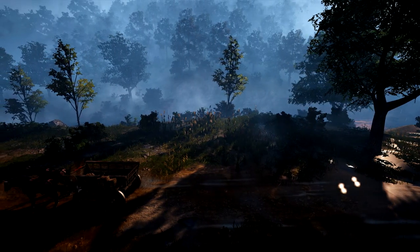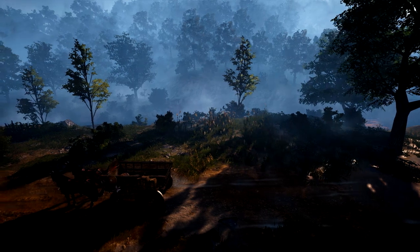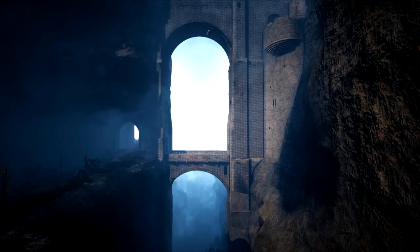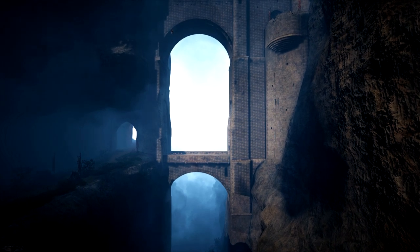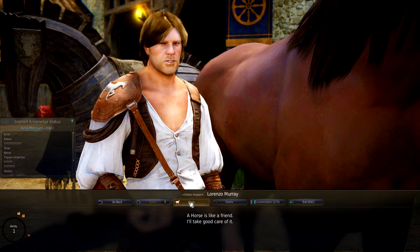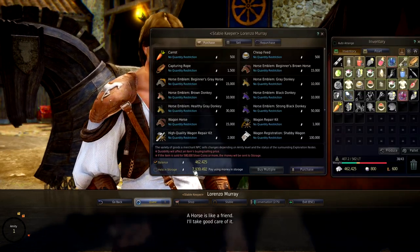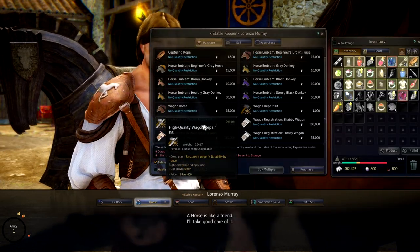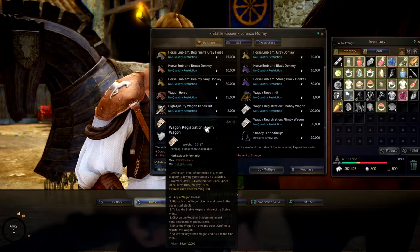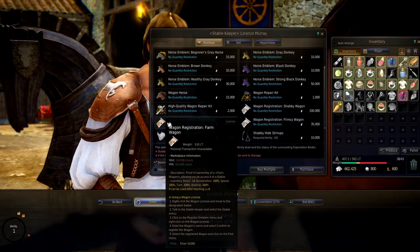To get started you're going to need a cart. You can do trade runs on foot or with a donkey but each trade run will take you a very long time and you really won't make very much money at all. To get your first cart it's pretty simple — you go to a stable manager in any town and buy one. You'll see there are a few types of carts available but they're all pretty trash except for the farm wagon, because it can hold more items, thus making each trade run more profitable.